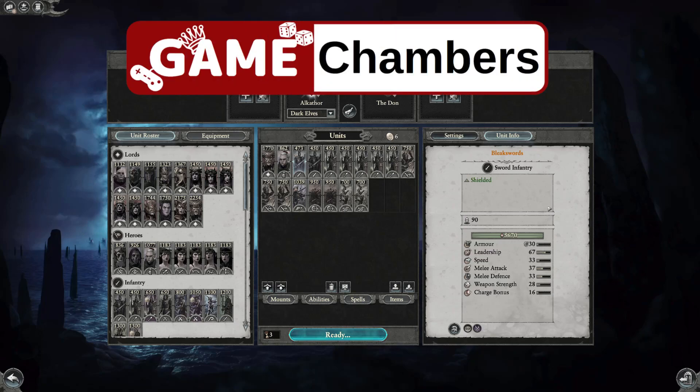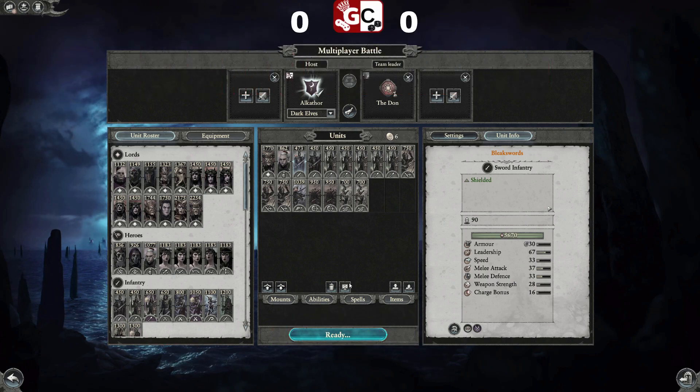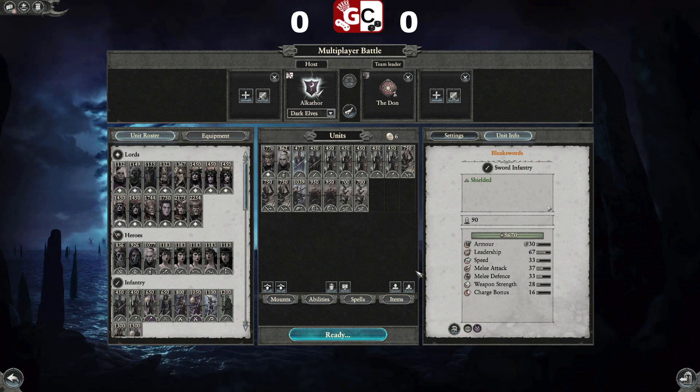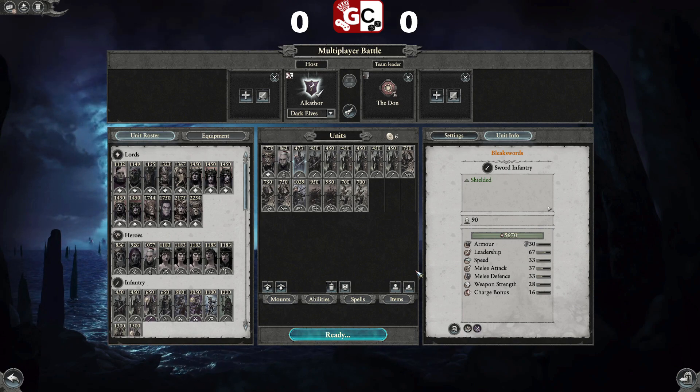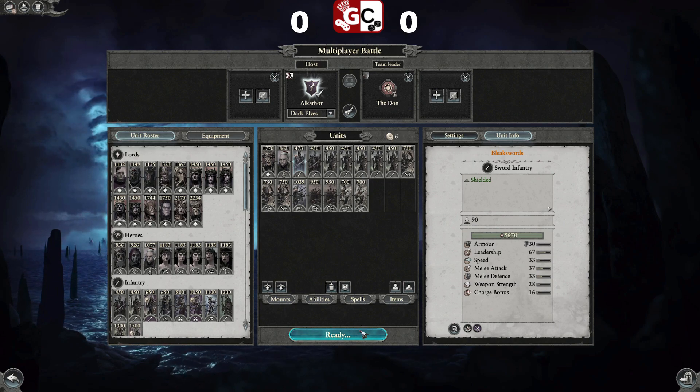G'day, I'm Chris and this is GameChambers. We are here today with some Total War: Warhammer 2, and we are playing against the Don in Logic's Shortbeard Grumbling Guard League. This is a league that's going to go on for a few weeks, and each game is going to be a best-of-three series. He has picked Lizardmen banning Empire and Dwarves, so I have picked some Dark Elves to go against that.